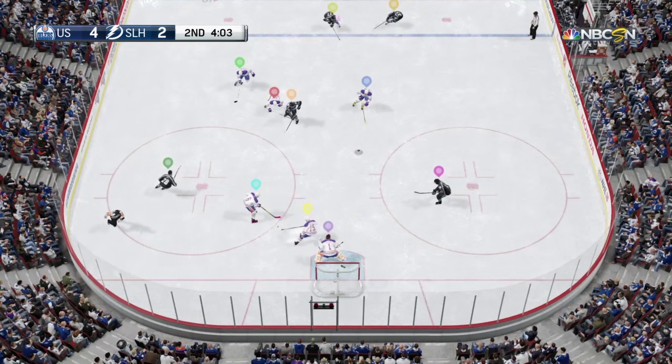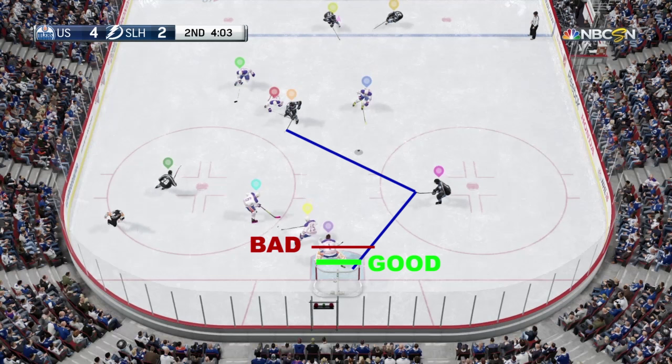Let's talk about positioning. You need to know when you can afford to lose some depth. Being deeper in your net creates a shorter distance to travel when moving side to side. If you're too far out of your net you're going to get beat by a one-timer easily. If you're too deep you'll get easily beat on the sides of your net.